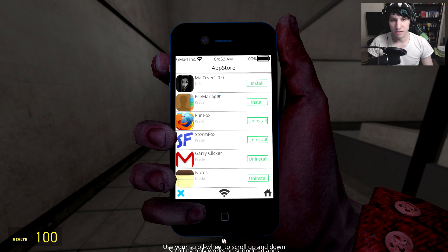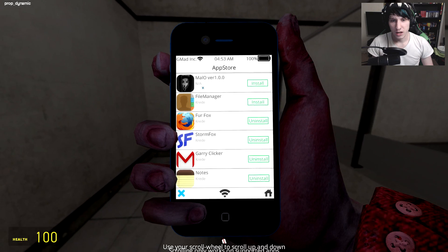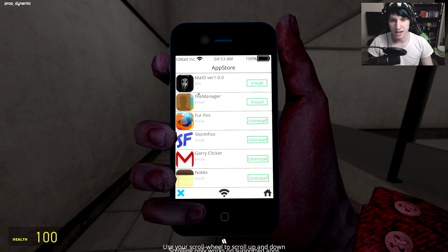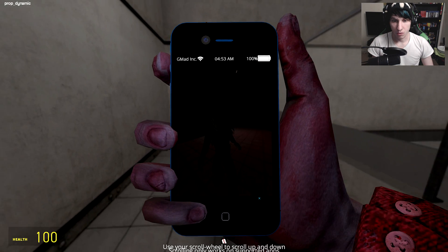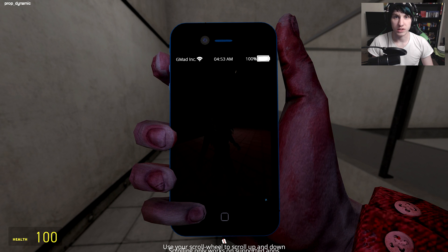And then we have this thing — Mallow. The one thing that strikes me as weird is it doesn't really have a developer. It just says N/A. I mean, it looks kind of cool. We're going to go ahead and download that. And we're going to — oh, oh, what do you know? It's SCP-1471.